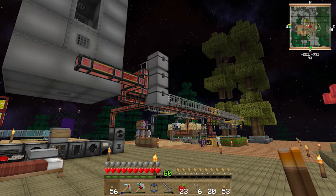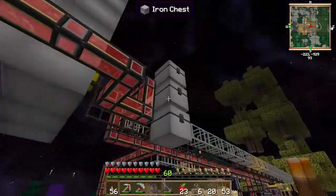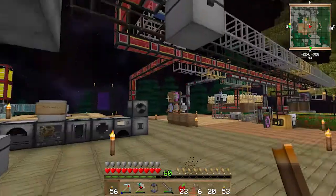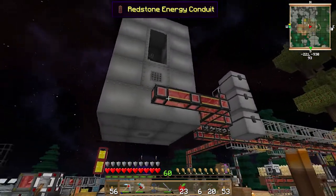Hey guys, it's Ozia, welcome back to another episode. Today we're gonna do the biomass. We've finished the automatic wheat farm, the berry farm, and the apple tree farm, so we've got our wheat supply, our malt supply, and a fruit juice supply — all turned off at the moment. I'll turn them on later once we get the fertilizer set up.